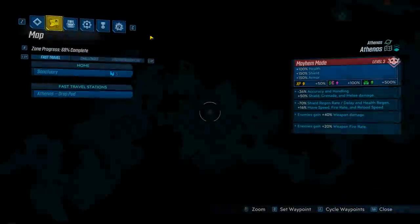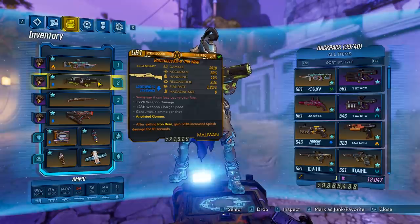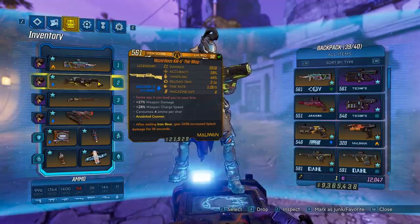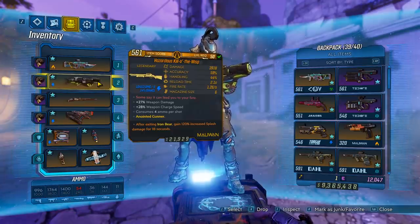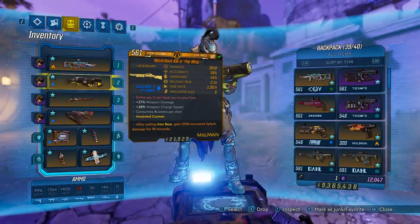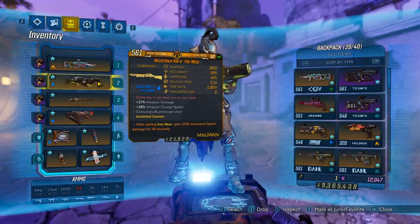Final thoughts on the Kill of the Wisp: it is not a bad gun. If you're trying to break shields or kill lesser mobs, this gun is perfect for that. For some of the tougher enemies like heavies and bosses, this thing does not perform all that great. It can kill bosses, but it's going to consume so much ammo that you might as well switch to a different weapon. Four ammo per shot is very, very pricey. Overall, not bad, but I would only use it to shoot into a group of mobs and break their shields. After that, I would switch over to a fire weapon and take out their HP.